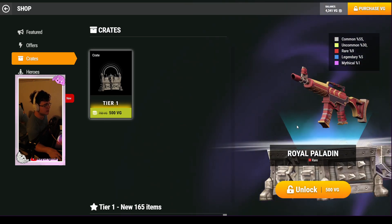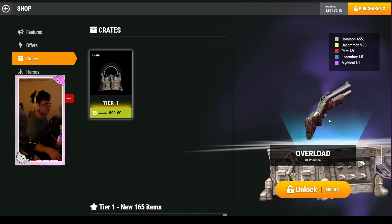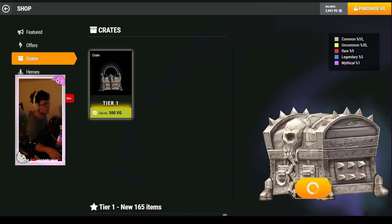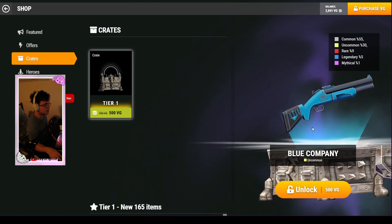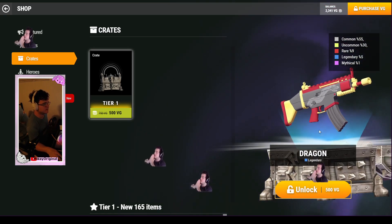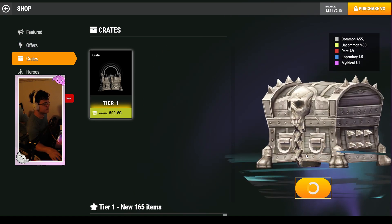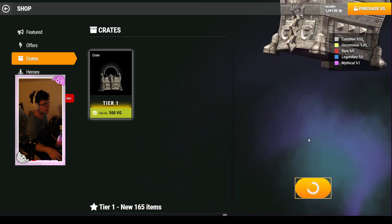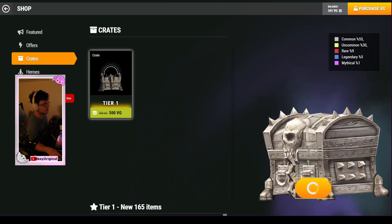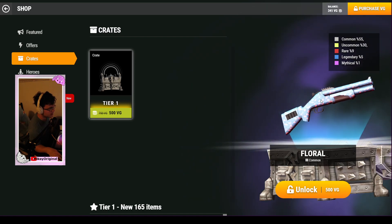We got royal paladin — however you want to pronounce it. We got overload again. Got bubbly. Got blue company — I like that, that's pretty cool. Come on, give me a mythic! We got dragon again — nice, I like this skin, this is cool. A flower pot. Graffiti — come on, one more after this. Ratata. And boom — oh man, that sucks. I've never gotten this skin though, and it looks pretty cool, I like it.